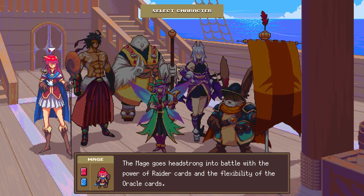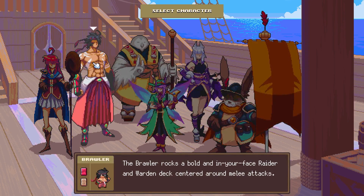So we got the mage — the mage goes headstrong into battle with the power of raider cards and the flexibility of oracle cards. Headstrong makes sense for mages, they're normally like a glass cannon. Brawler rocks bold and in your face — raider and warden deck centered around melee attacks.